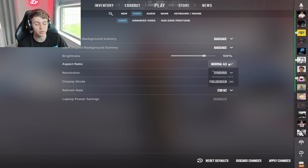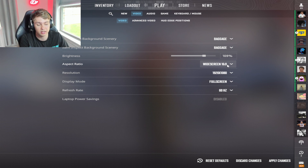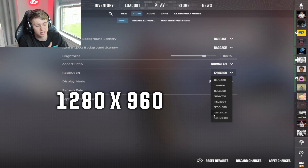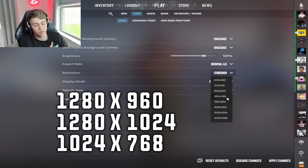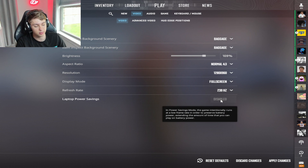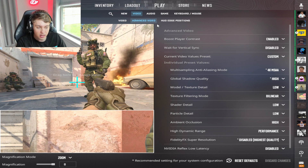If you're new to the game, definitely just stick to native resolution — that's going to be your key to success. Don't switch off of it. If you're already playing on 4:3, I recommend 1280x960, 1280x1024, or 1024x768. I play on stretched, not black bars, which is nice. Make sure your display mode is always set to full screen, and play on the highest refresh rate possible. If possible, disable laptop power saving.